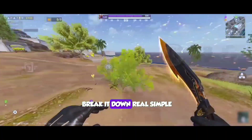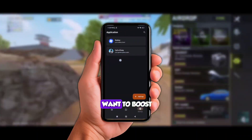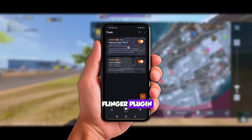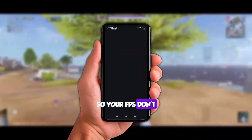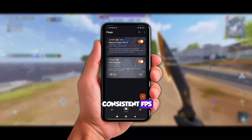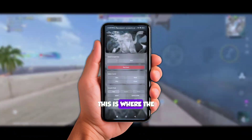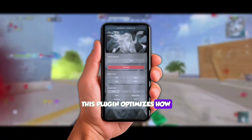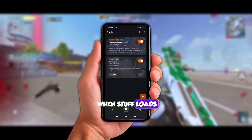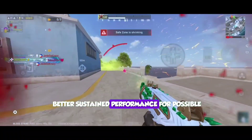Aight, so let me break it down real simple. Once you install Axe Manager, you need to add any game you want to boost and also add these two plugins. First, there's the Celestial Flinger plugin — it helps stabilize your frame rate so your FPS don't jump all over the place. That means smoother movement, less stutter, and more consistent FPS. And the second is the Smart Compile plugin. This is where the boost really hits. This plugin optimizes how games compile shaders and resources in real time, so instead of stuttering when stuff loads, you get faster loading, reduced lag spikes, and better sustained performance.